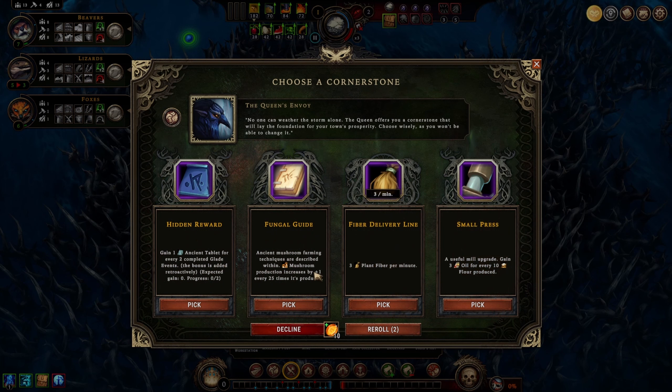Also with our drizzle season bonus it's a decent idea to go for it. We have a small press to make oil for every 10 flour produced - but we're not really planning to make a lot of flour. Our foxes, beavers, and lizards don't have any overlapping flour needs - they have pies and biscuits. It doesn't really help us, so we're not going for flour. We're already going to be producing oil from our druid's hut. Let's take the hidden reward.